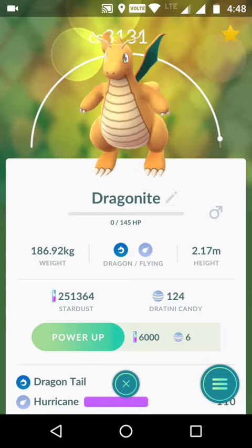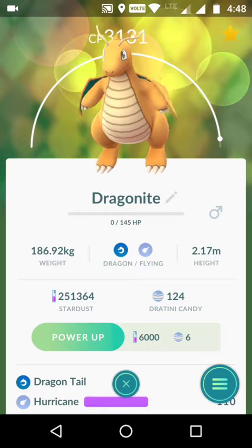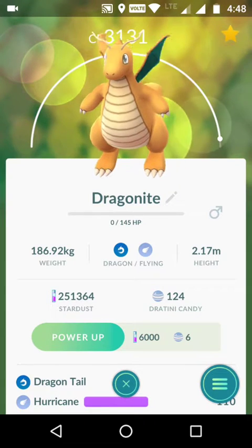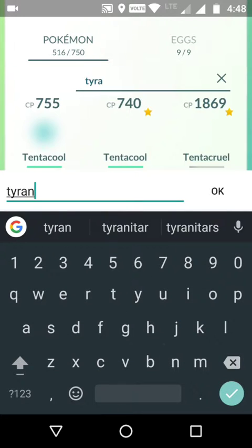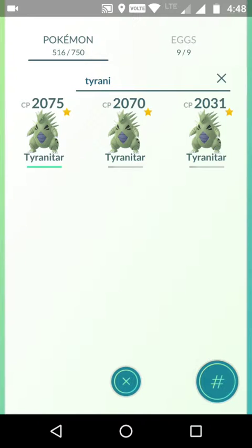I have 250,000 Stardust, so I will power up two Tyranitars from level 20 to level 30, which will take 66 candies and 75,000 Stardust each. I have also given some rare candy to all my legendary Pokémon. My main target here is to power up Tyranitars.